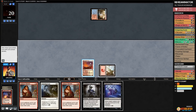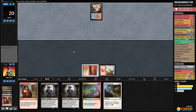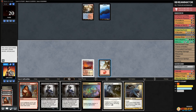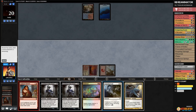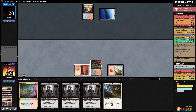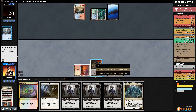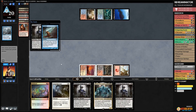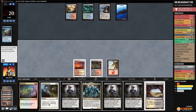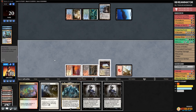Opponent plays Island, we draw a non-land again. We try Footsteps of the Goryo on Ashen Rider — opponent counters. We try again next turn, opponent counters again. Third try: we Duress first, take the Remand, then cast Footsteps on Ashen Rider. Opponent has Think Twice into another counter — we hold our breath. Ashen Rider resolves! We exile our opponent's red mana.